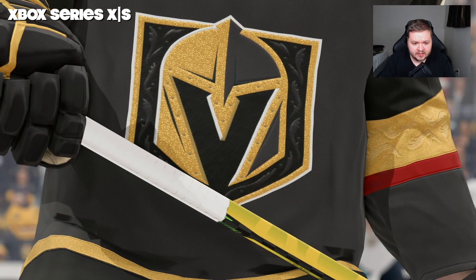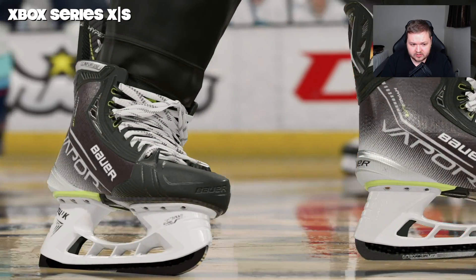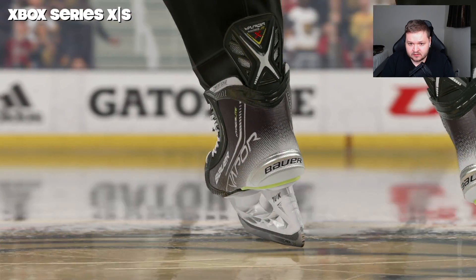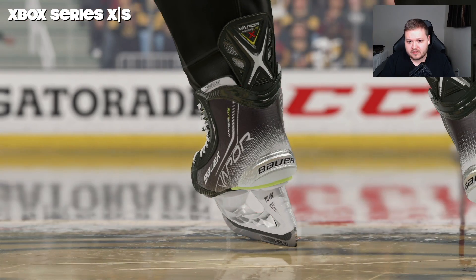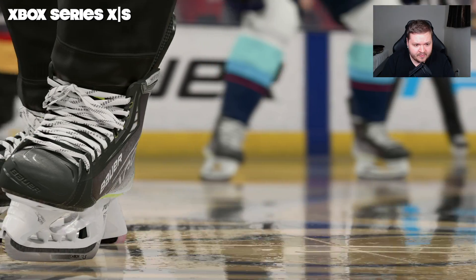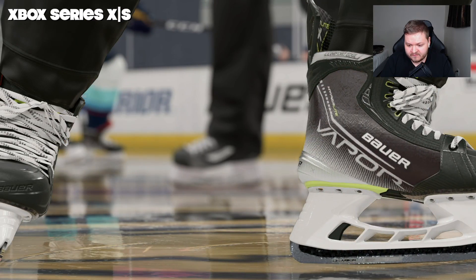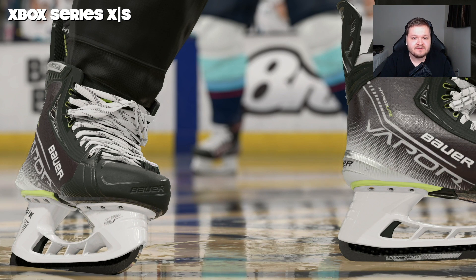Now we're going to move down to the skates. You can take a look at the details — you can actually kind of read the writing on the back of the skate, the Vapor Hyperlite X skates. You can see the laces, the eyelets, and the carbon fiber blade on the power skates. That's the Series X/S edition.